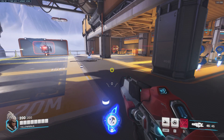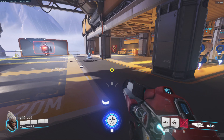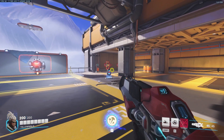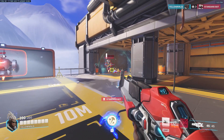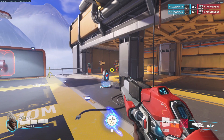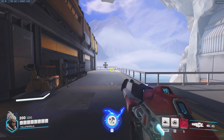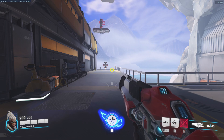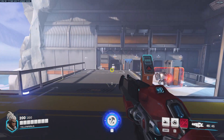Sojourn's second skill on a 15-second cooldown is Disruptor Shot, where you launch an energy burst that deals 60 DPS for four seconds in a five-meter AoE once it hits a target or the ground. If an enemy stays in range for the full duration, they will die to that. Sojourn's ultimate is Overclock, where upon activation for eight seconds, her Railgun will charge automatically, and Railgun shots will also pierce opponents.